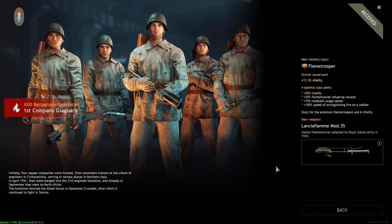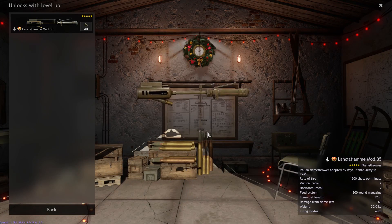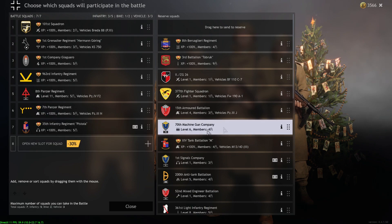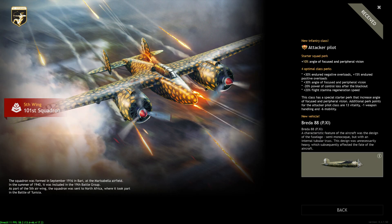For Axis Tunisia, starting with the flame trooper squad — the Lancia Flame Mod 35. Definitely the same as the British counterpart: 200 rounds of fuel, 32-meter jet flame, four flame troopers and one level two engineer. Not a bad deal, probably 30% off. Definitely would recommend picking it up. The Beretta 88 aircraft — not a fan. It's just too slow with weak firepower from the 7.7mm machine gun in the nose and bombs that really don't do anything. It's kind of trash.